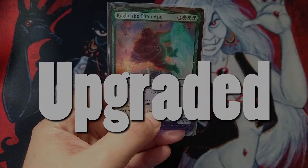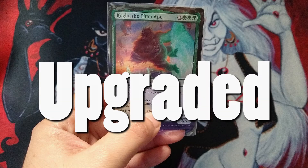Hey everyone, it's VM Campos, Magic Fan. Welcome to another deck upgrade video. This time I present to you one of the Magic Arena Starter Kit decks. I previously did the Veto deck — go back to that video and watch it, it should be popping up somewhere or in the description. But this time I'm doing the Kogla Titan Ape deck.